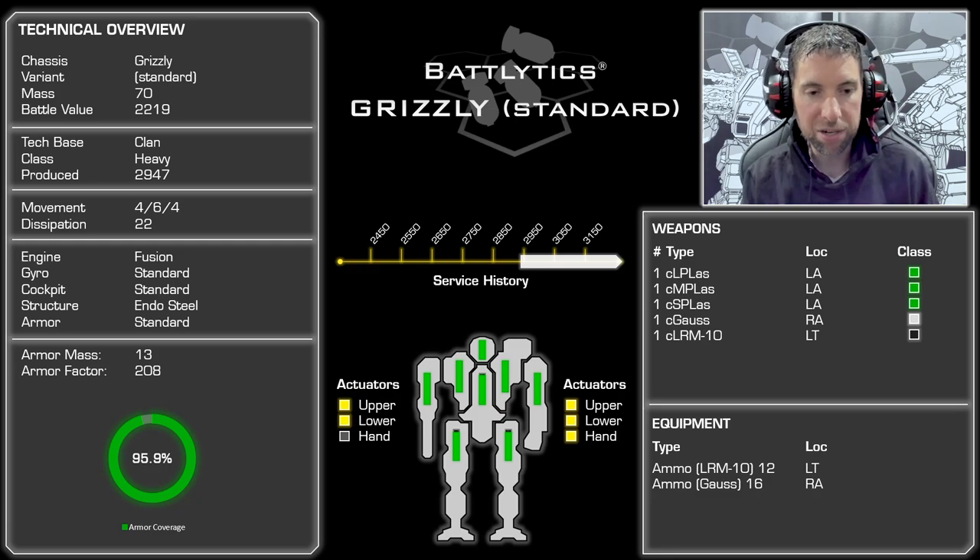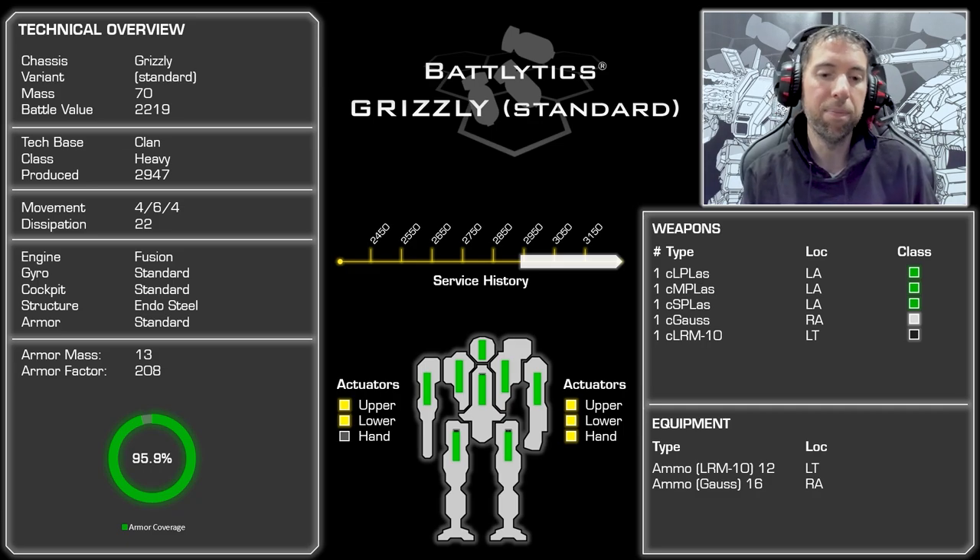Let's talk about the price tag on this thing — 22.19 battle value. It's still hefty for a 70-ton mech. It was produced in 2947, but stays in service all the way through into the ilClan era. Movement profile of 4/6, jumps 4 — very similar to that Penetrator we just looked at. From a dissipation perspective, it's got 11 double heat sinks. It's got an endo steel structure. Everything else is standard: standard engine, standard armor, so on and so forth.